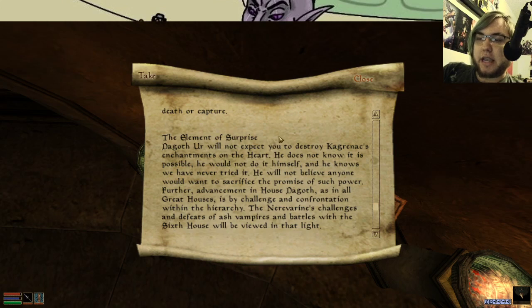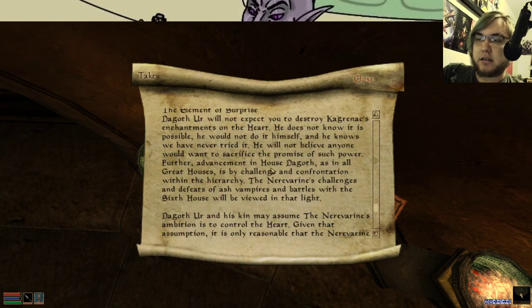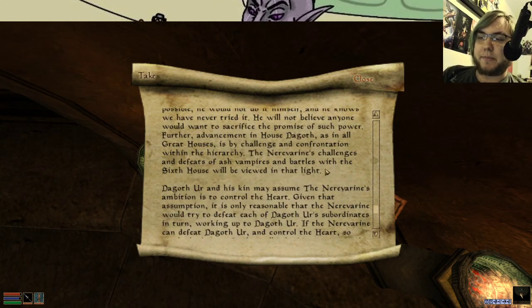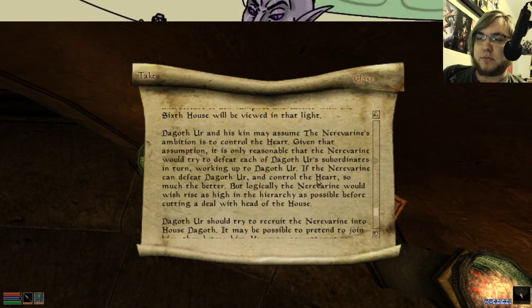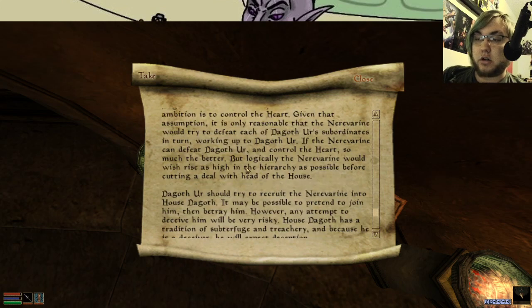Dagoth Ur will not expect you to destroy Kaganrak's enchantment on the heart. He does not know it's possible, he would not do it himself, and he knows we have never tried it. He will not believe anyone would want to sacrifice the promise of such power. Furthermore, advancement of House Dagoth — as in all great houses — is by challenge and confrontation of the hierarchy. The Nerevarine's challenges and defeat of the Ash Vampires in battles with the Sixth House will be viewed in that light. Dagoth Ur and his kin may assume the Nerevarine's ambition is to control the heart. Given that assumption, it's only reasonable the Nerevarine would try to defeat each of Dagoth Ur's subordinates in turn, working up to Dagoth Ur. If he can defeat Dagoth Ur and control the heart, so much the better, but logically the Nerevarine would wish to rise as high in the hierarchy as possible before cutting a deal with the head of the house.